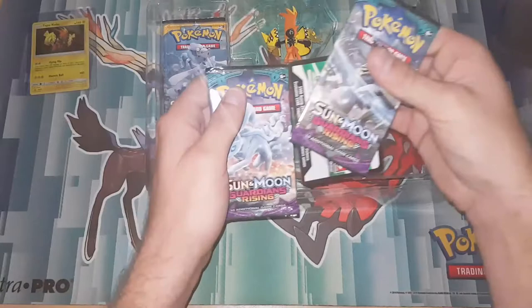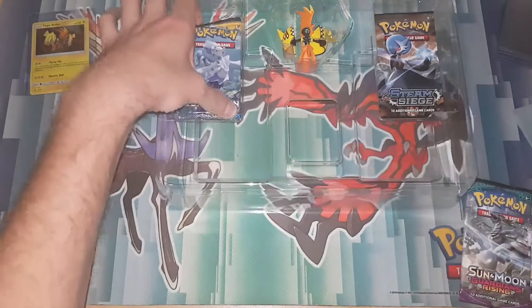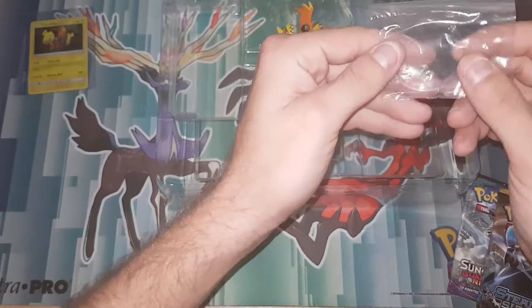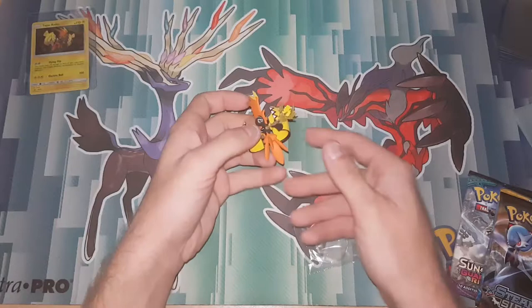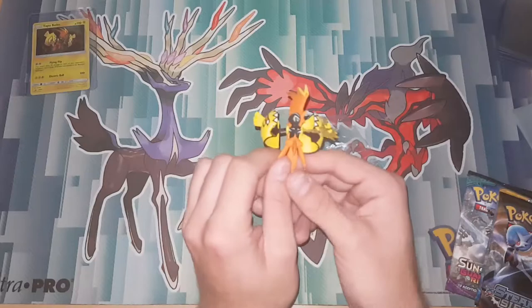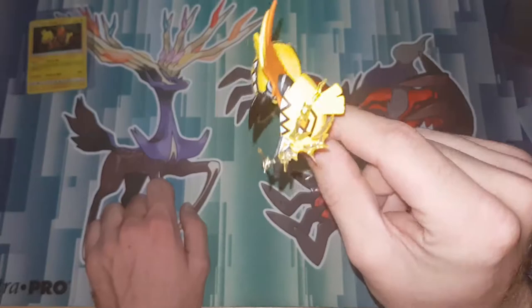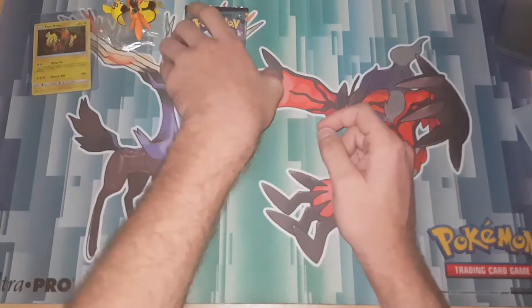So we got one. There's the code for you guys — I don't think the camera focused, there's the code. So we've got one Guardians Rising, Sun and Moon, a Steam Siege. That must be the stand for this guy. So we got our first figure — awesome. I might have to work it out after the video, it's going to take me way too long to try and stand this guy out. There's the little big green — it's going straight onto my stand with my pop vinyls. We'll leave him off to the side.